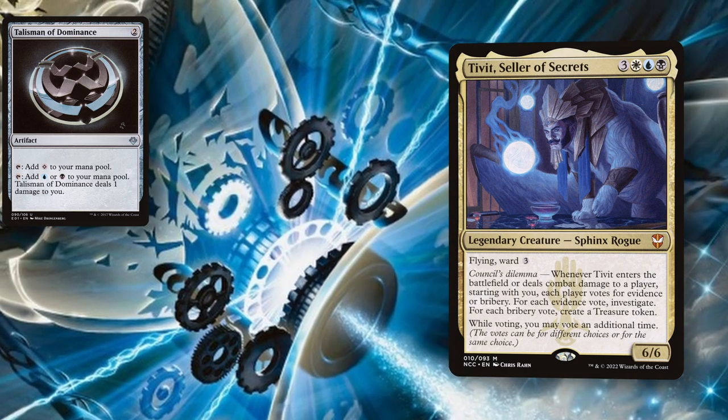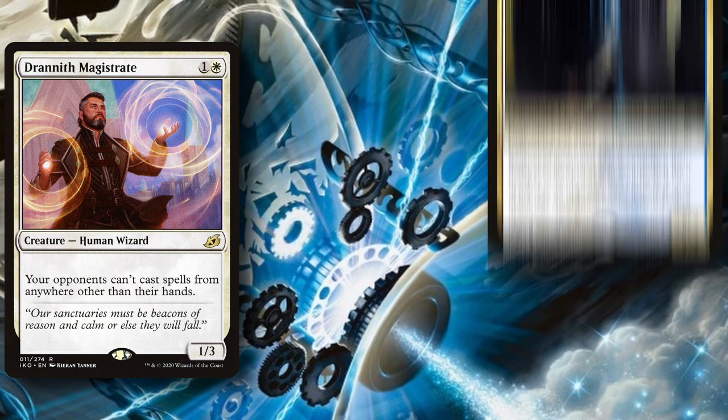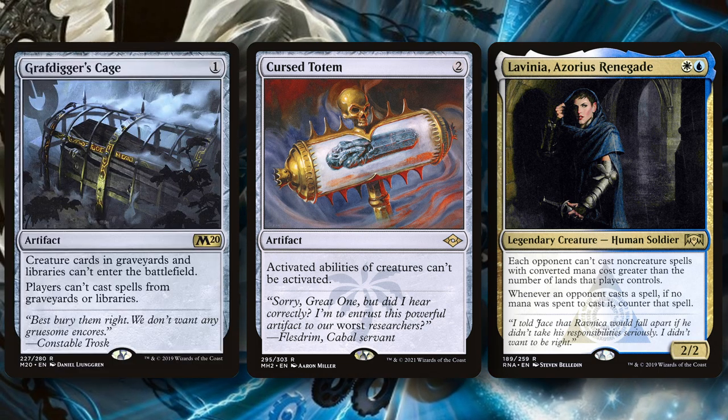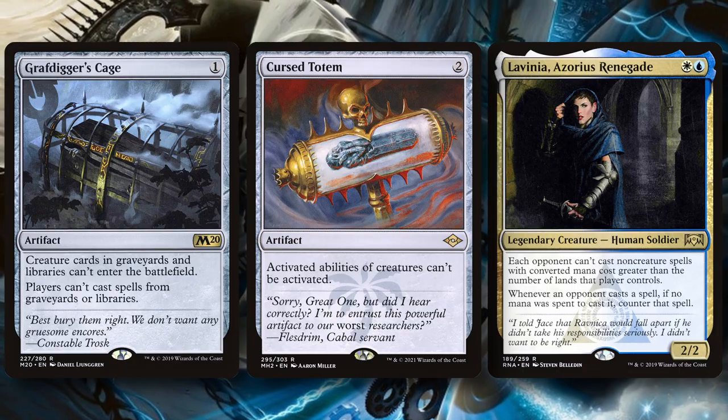Besides casting mana rocks in the first couple of turns, we also want to cast asymmetrical stax pieces like Drannith Magistrate, Lavinia Azorius Renegade, Cursed Totem, or Graf Digger's Cage that can either slow down opponents who have faster decks than ours, or shut off mid-range decks from their advantage engines.